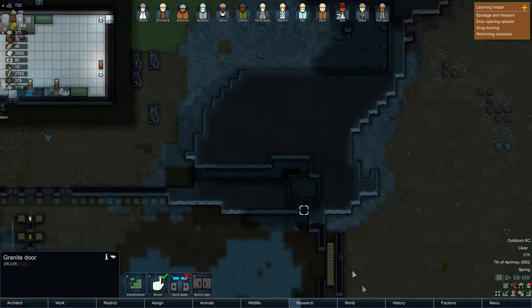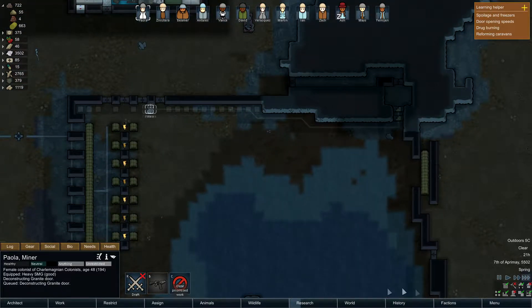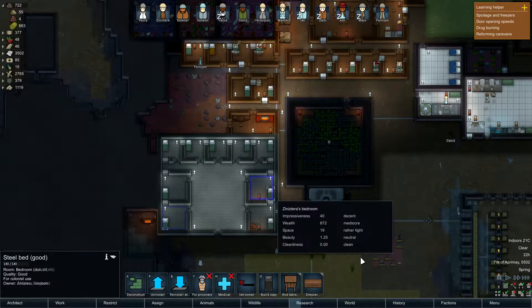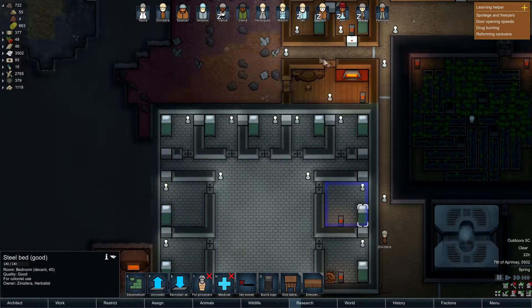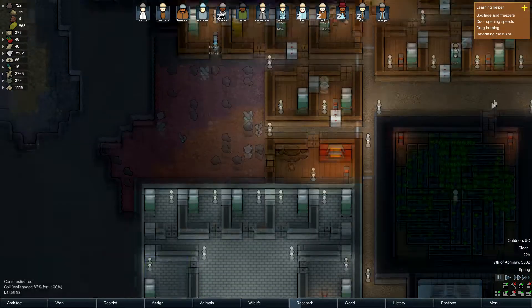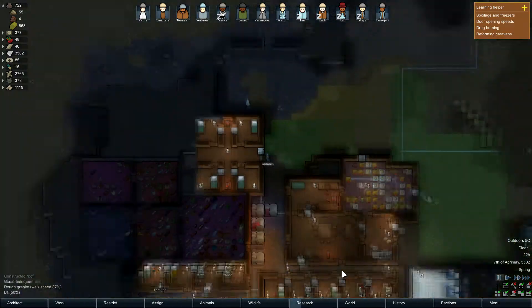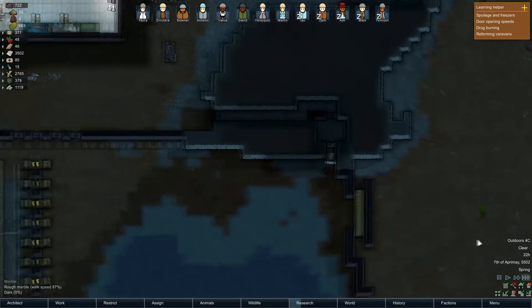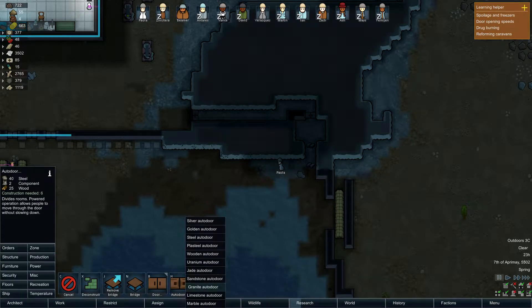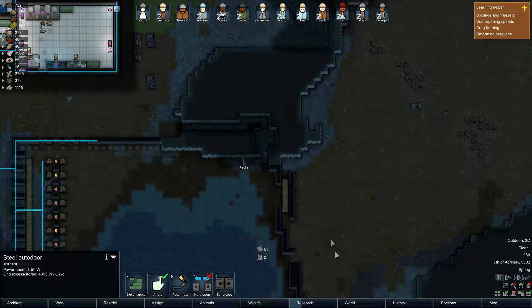Seeing as we have the components to do this, let's actually deconstruct these two doors, Paula if you would please. Reassign - Zenisteta, Velasquez, Antares, Vance. Are you aesthetic? You're not - in that case, Vance, that's yours. Now we need auto doors. What do we make these out of? Steel auto doors - let's make those.